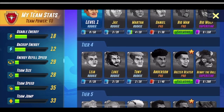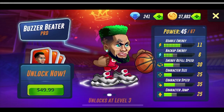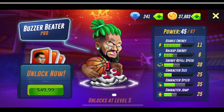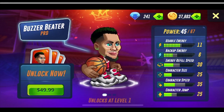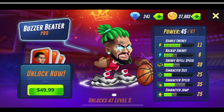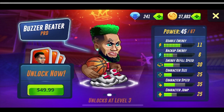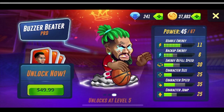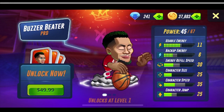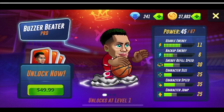You also got Buzzerbeater, which I haven't seen much gameplay on. If you guys have gameplay of Buzzerbeater, send it to my Discord — I'll link that in the description. He's got a solid energy refill, his character size is 25 so not as big as The King but still up there, and his usable energy is 11 which is pretty high.